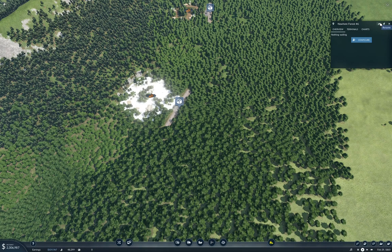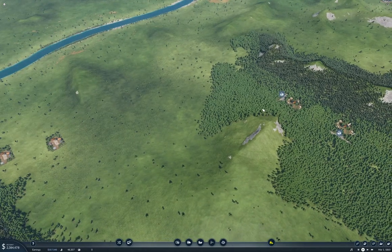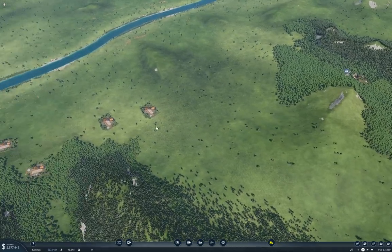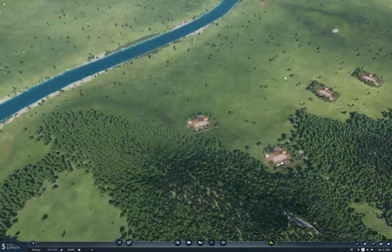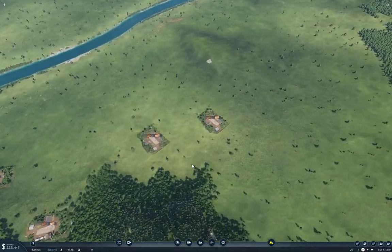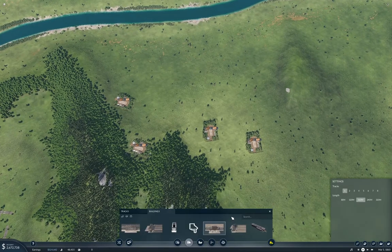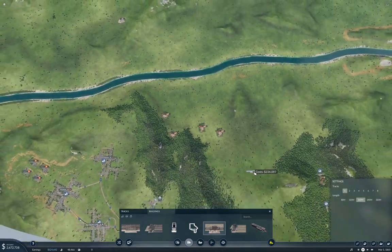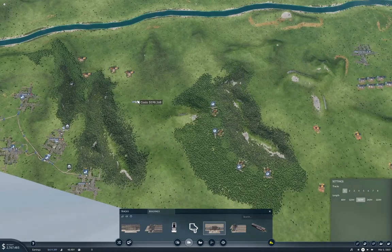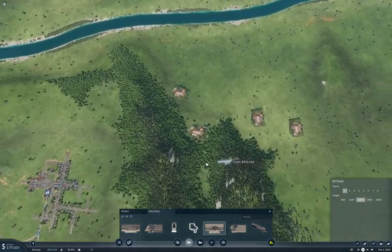If anyone is actually watching and cares, feel free to submit names for the industries and I can change them. Now we need to get from here all the way down through to here, where I'm probably going to put a larger station. I wonder if I can get a large station in here that covers all four of these sawmills — maybe I can with strategic roads.